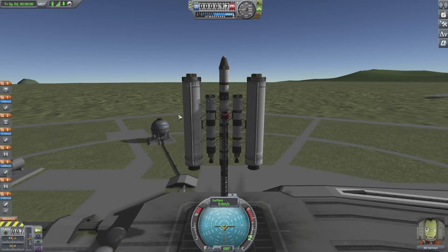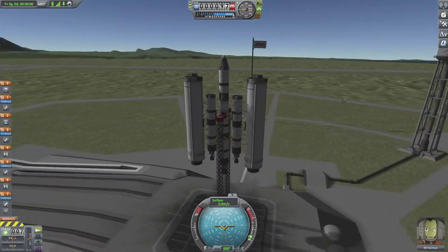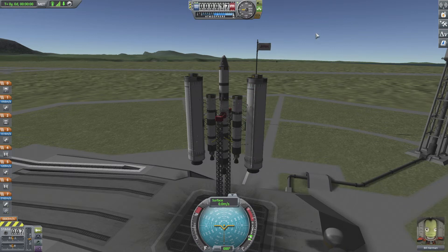I promise you this is a very simple tutorial on how to get yourself to the moon. A quick note: I'm playing on PC. People playing on console, I'll be saying everything I'm doing so it should be pretty easy to follow. Second note: if you want me to show you how to build this rocket so you can use it as well, just let me know in the comment section and I will make a video on that.